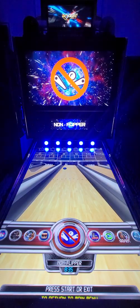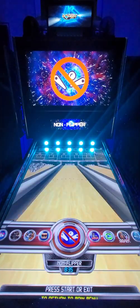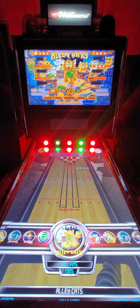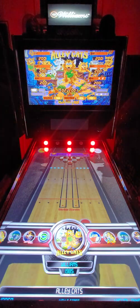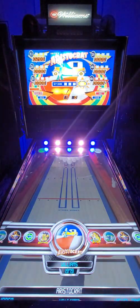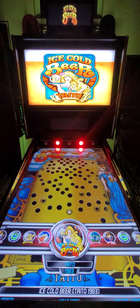Here you can see the non-flipper category. If you go in, you have a series of tables that are non-flipper related — Alley Cats, Aristocrat, Ice Cold Beer, and others.